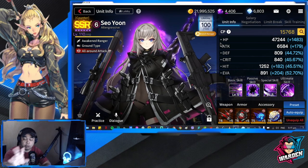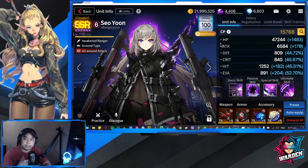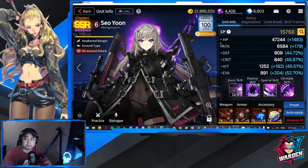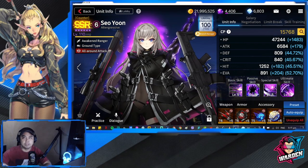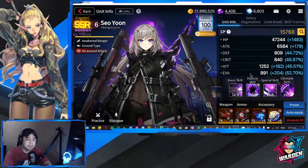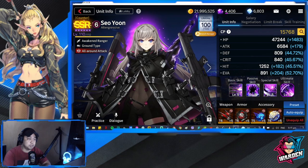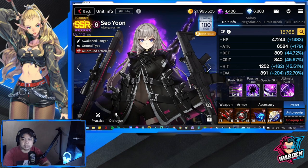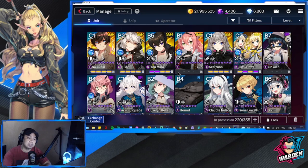The last on this list is Awakened CEO Yun, also with CDR gear. Actually, the best awakened unit you need to bring is Awakened You Mina. I'm going to do another video and try it with Awakened You Mina, but for this one I brought CEO Yun.